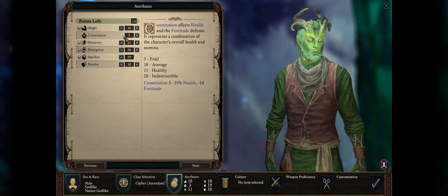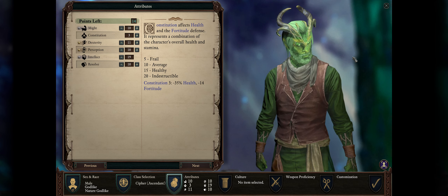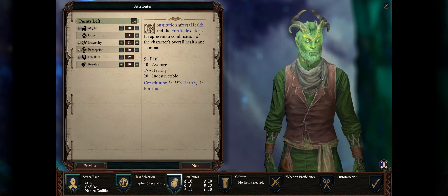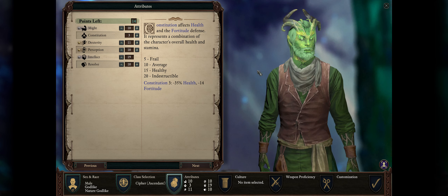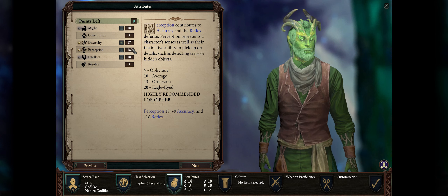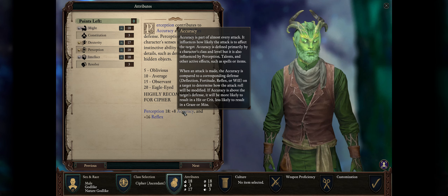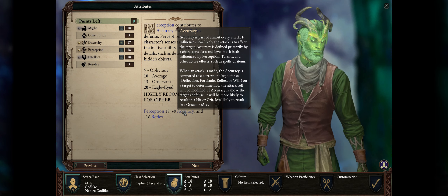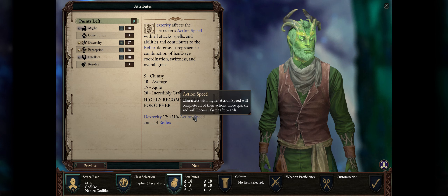You can dump Constitution to just 3 — this is a ranged character, so you'll never be in danger, and you'll have a lot of ways to defend yourself with help from allies. Resolve is also another classic dump stat. Perception: the higher your perception, the better your accuracy, which matters both so you don't miss your initial attack to max focus, and also for spells. And 17 or 18 Dexterity because it grants a big bonus to action speed. The background is really up to you — if you want 18 Dexterity, just pick Deadfire Archipelago. I like Raider if you went with Archipelago because we get a bonus to Stealth, which will be one of our main skills. One Athletics is also decent for the hit points recovery ability per encounter.